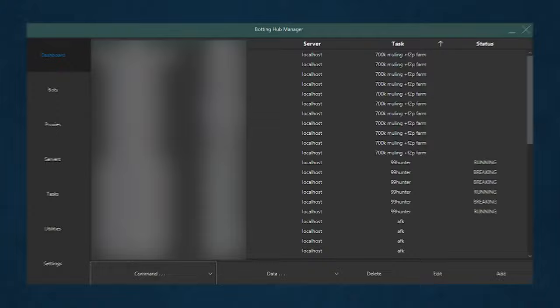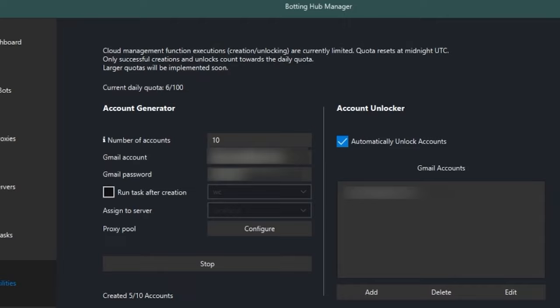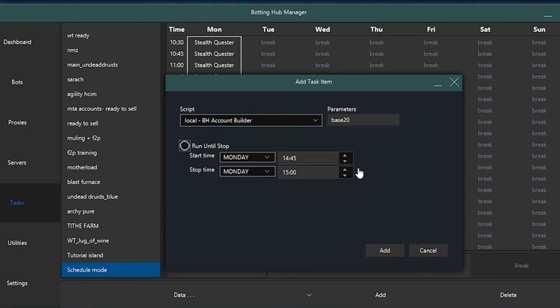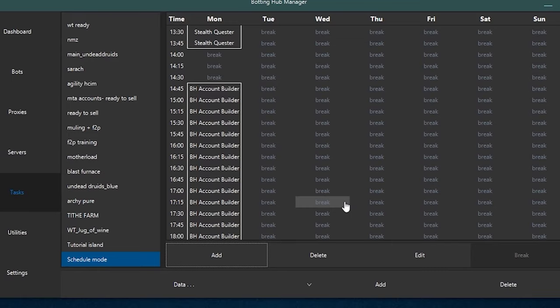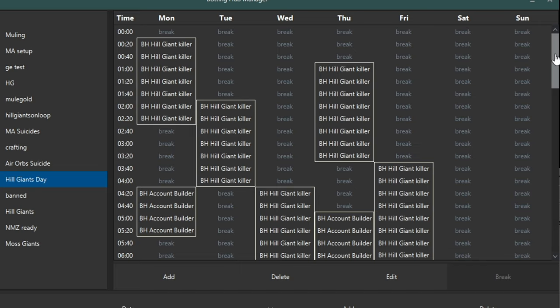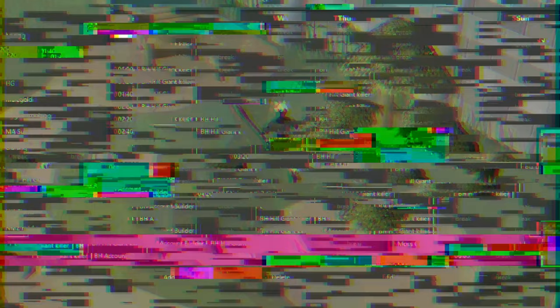The Bot Manager automates tasks such as launching the client, starting and stopping the script, creating and unlocking accounts, mewling, and much more. In addition, the Bot Manager allows for scheduling bots to run at specific times using the Schedule Mode, which utilizes your local PC time to start the bot. This automation makes training more streamlined, allows for maximum efficiency in the botting process, and it can be used to schedule realistic sleep breaks, making the bot appear more human-like.